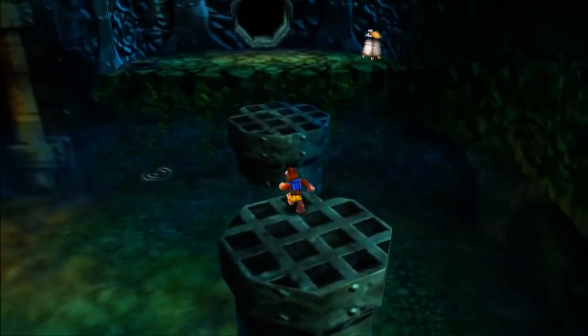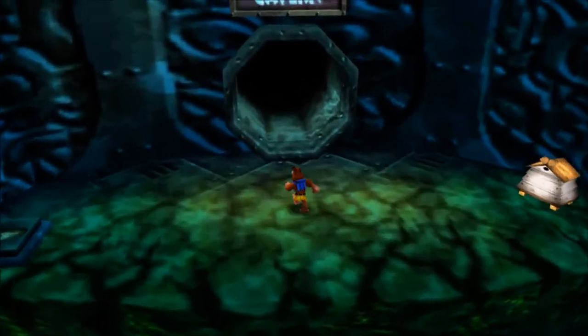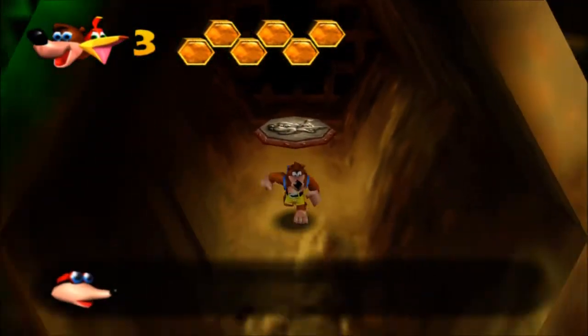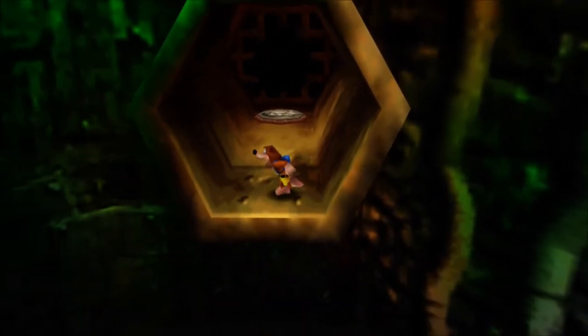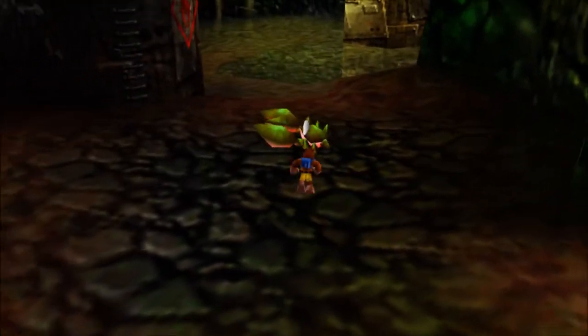I want to drink my hot chocolate before it gets cold. Let's get in there and I'm going to take a sip. That's good! Sneaky mumbo token is sneaky — anybody else see that when they first came in? Look at that thing. Can't quite get it right now, but we will get back to it. Just keep that in mind.